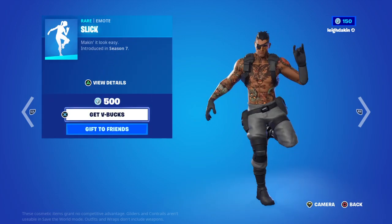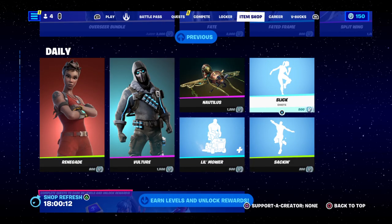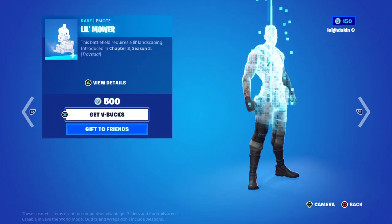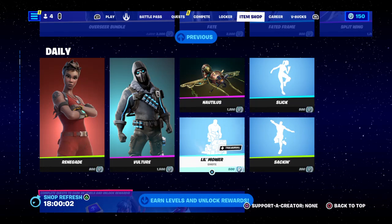You've got Slick for 500 V-Bucks — kind of weird. You've got Sacking for 200 V-Bucks. Little Mower is back — cut the grass — for 500 V-Bucks.